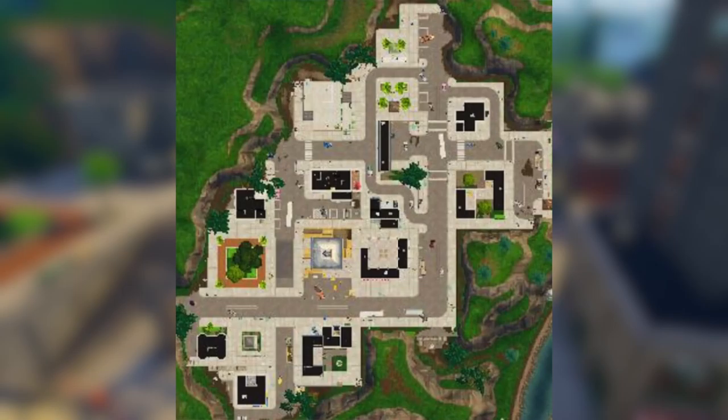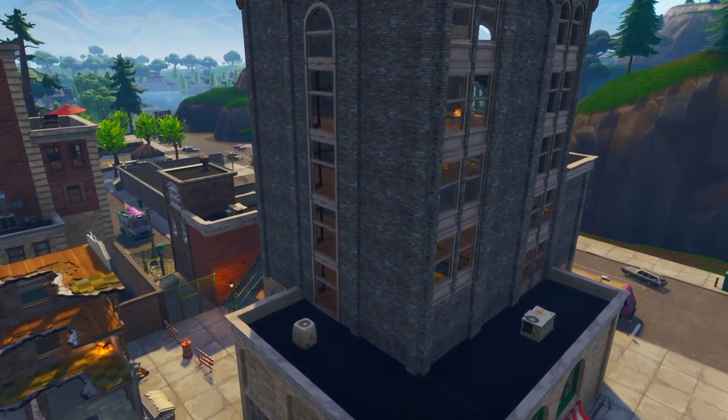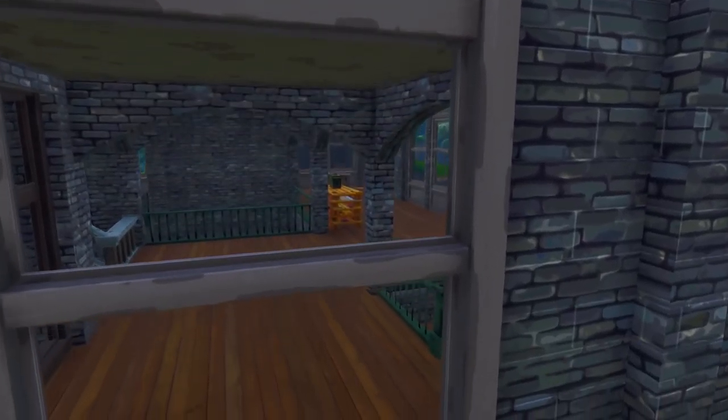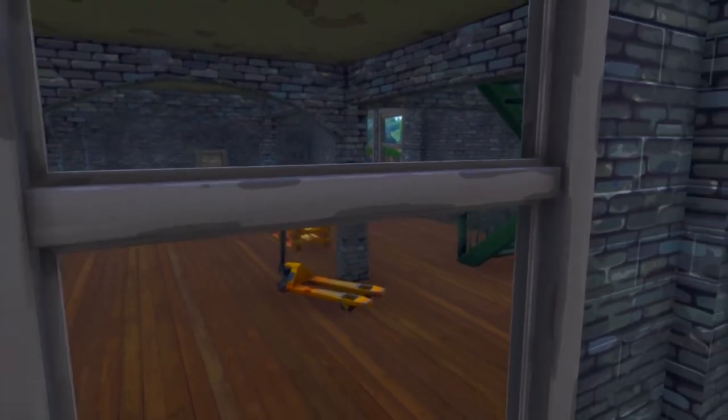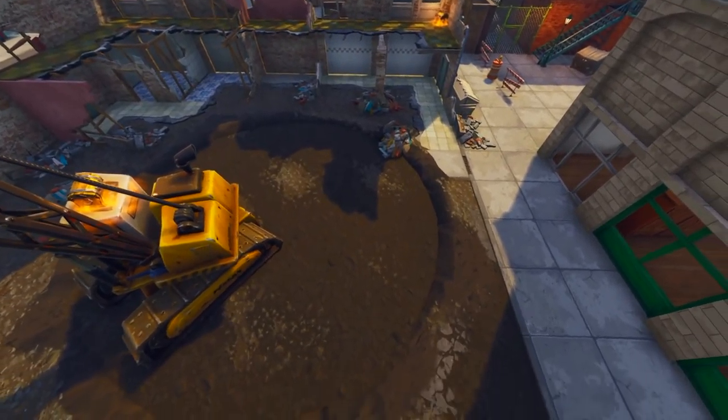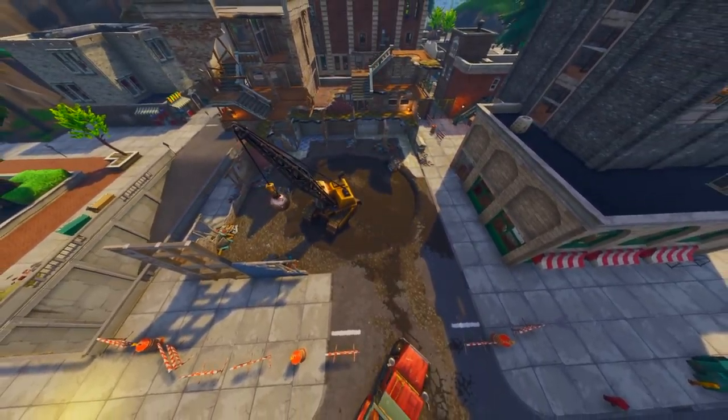If you guys zoom into Tilted Towers, you're going to see that there is a new building going to be built on top of this one. It looks like the building is not yet completely built because there's a lot of wooden, unpainted pallets all around it. Which is really good because that means we're going to be able to get a lot more wood at Tilted Towers — we were getting a lot of brick from all the trash laying around, but now we can get more wood from these wooden pallets. There are also wooden pallets inside Big Birth that give you a lot of wood.